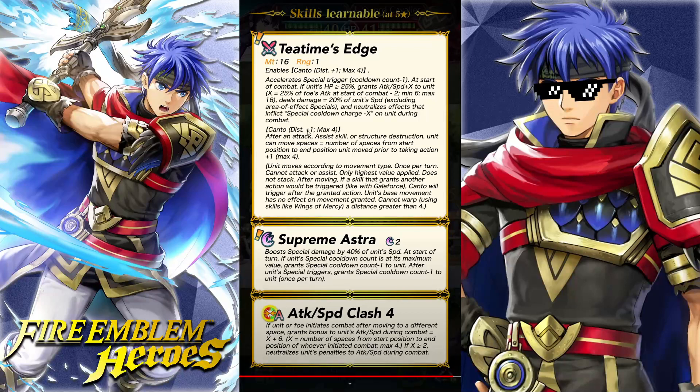Canto Distant Plus 1: after an attack, assist, or structure destruction, unit can move spaces equal to the number of spaces from starting position to ending position unit moved prior to taking action, plus 1. So it's kind of the opposite of Canto Rem. If she moved 2 spaces before attacking, she'd be able to Canto away 3 spaces. If she moved the full 3, she'd Canto away 4. Or if she only moves 1 space, she'll Canto away 2 — so it makes more sense the more spaces you're moving. Canto Rem could be better if attacking from closer, but if you're moving full distance, this is better, and you want to take advantage of the full movement.